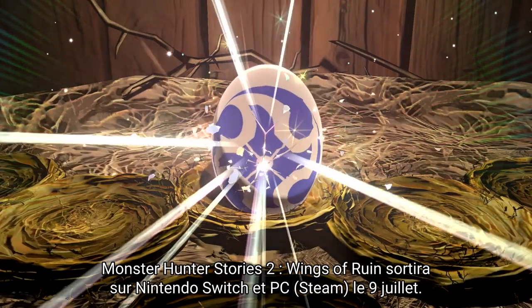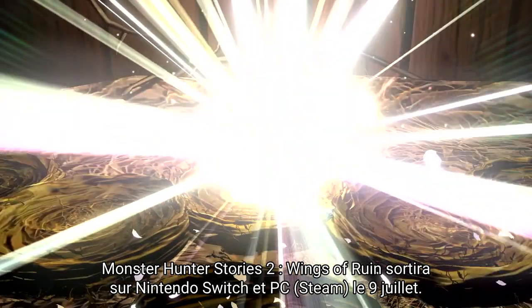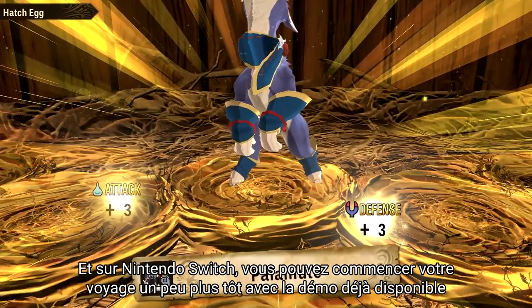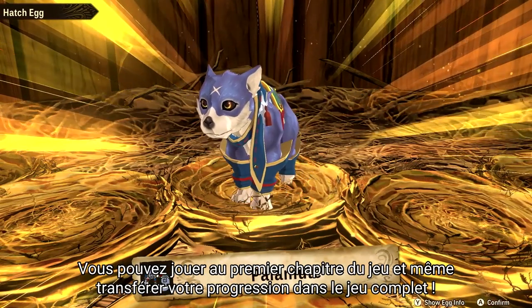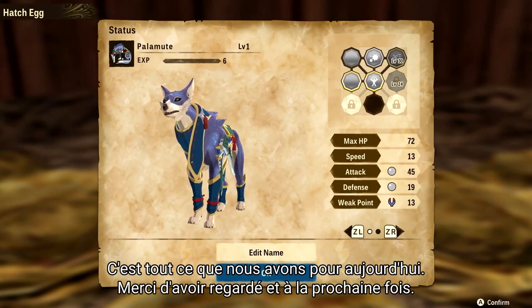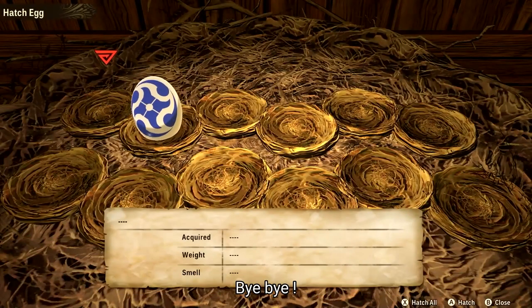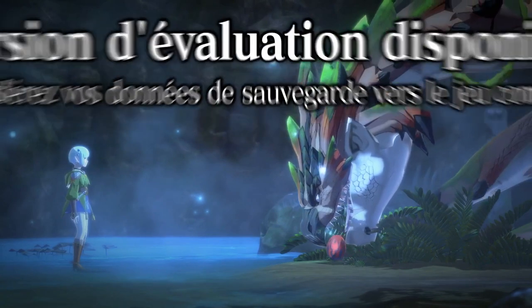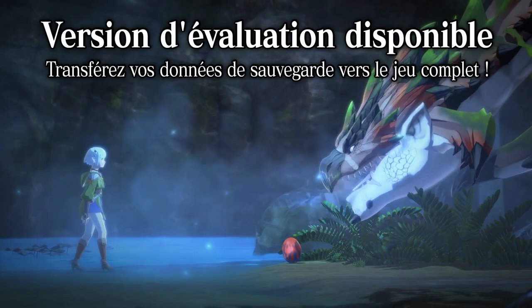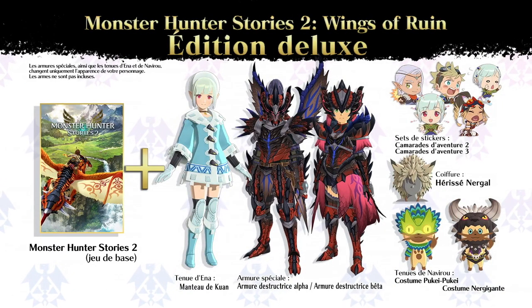Monster Hunter Stories 2: Wings of Ruin launches on Nintendo Switch and PC via Steam on July 9th. And on Nintendo Switch, you can start your journey a little earlier with the trial version demo. You can play through the first chapter and even transfer your progress into the full game. That's all we've got for today — thanks for watching and we'll see you next time!